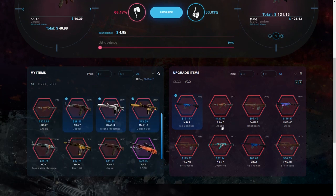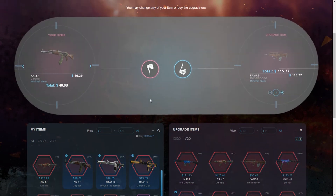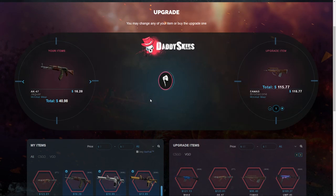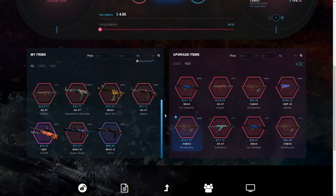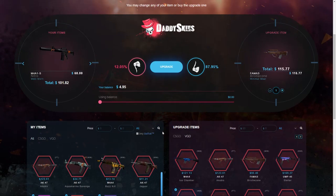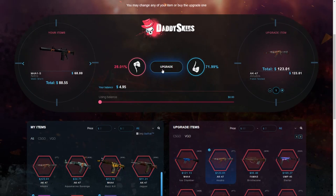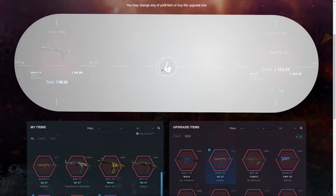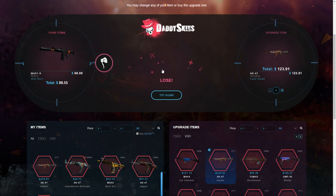Upgrading $16, $10, $13 — about $40 total — to a FAMAS at 35% chance. We lost $40, which is about time since we've been winning a lot. Let's put three skins worth $100, plus the $68 Nitro and an OP worth $88, to an AK-47 Anubis at 71% chance of winning. I'm pretty sure I'll win this, but if I don't that'd be a huge loss. Oh my god, we lost — that's so bad.